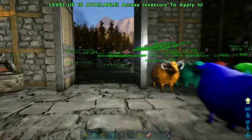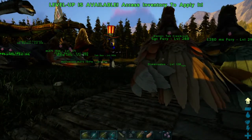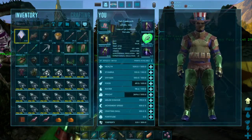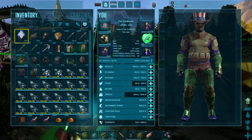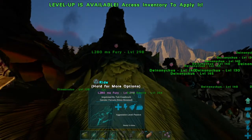Good morning everyone. This is Tile Creek Rock back for another exciting day here on the ARC Survival Evolved Valguero map. This is day 493 of my little adventure here, and today we're going to head out to the Green Obelisk.